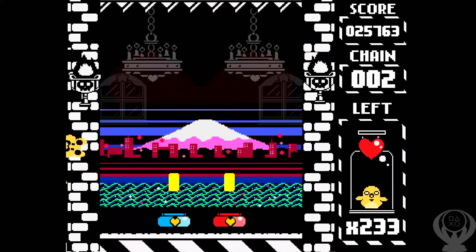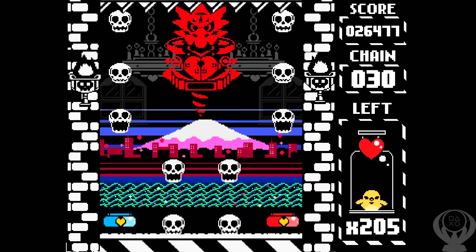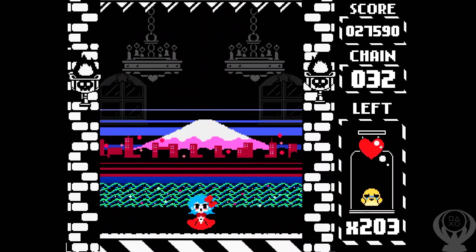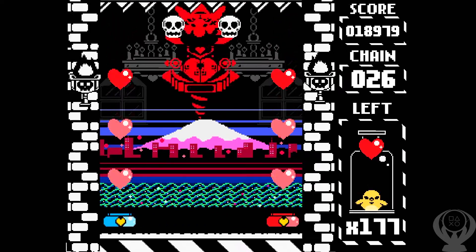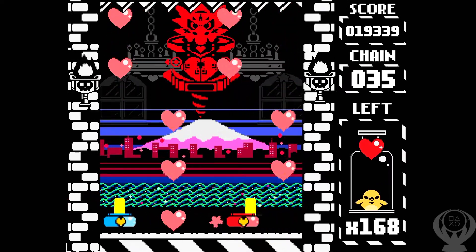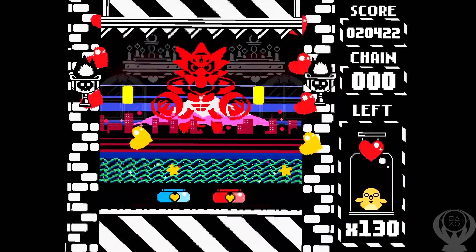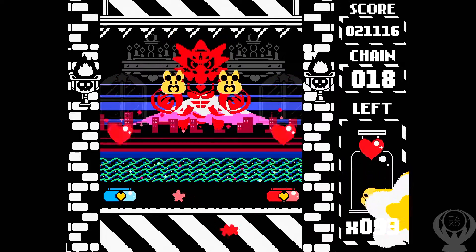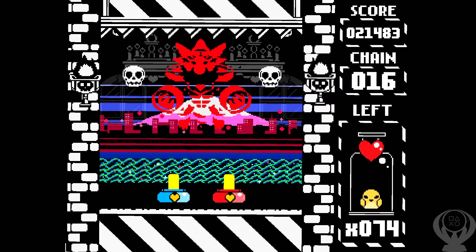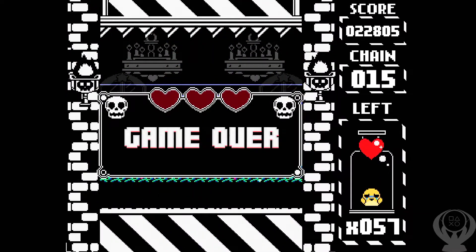The general layout of this game is that you have two things on the bottom — a red and a blue thing — and they shoot up. You have to shoot the boss that's in the middle at the top of the screen, but you also have to collect hearts and avoid objects falling down. You move these things with L1 and R1 — L1 moves the left one, R1 moves the right one. I couldn't for the life of me grasp the concept of moving one independently from the other.